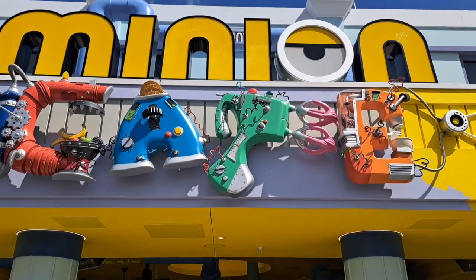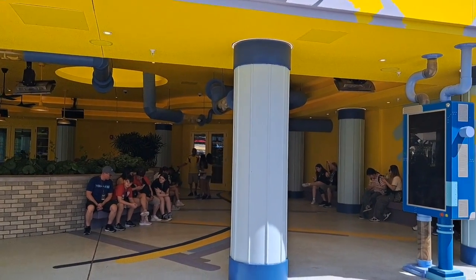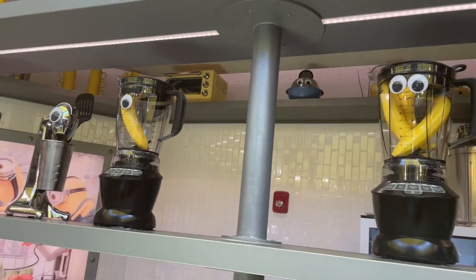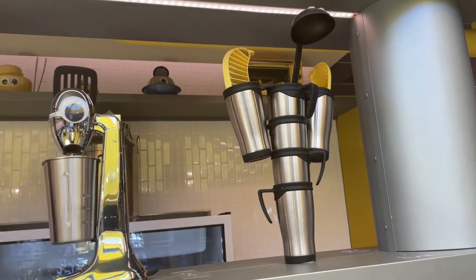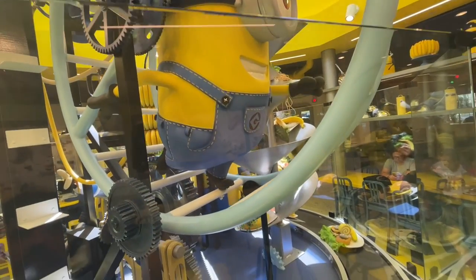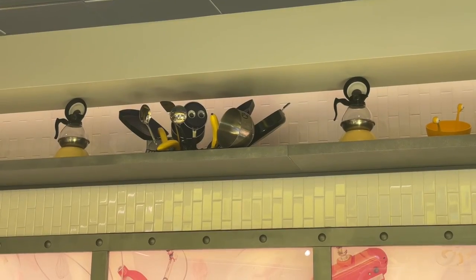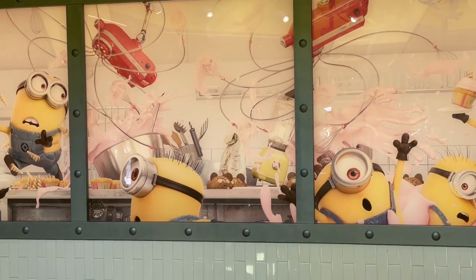We didn't eat at any of those places though. We stopped for lunch at Minion Cafe, the new table-service restaurant, replacing one of my favorites, Monsters Cafe. Allegedly, Minions are running the kitchen at this cafe. There are signs that they are moments away from a culinary disaster all over the restaurant. To order here, you are instructed to use the app on your phone — in fact, there seemed to be no other way to order other than through your phone.